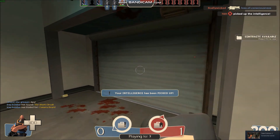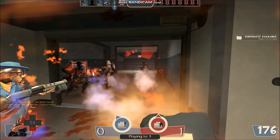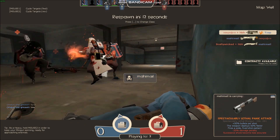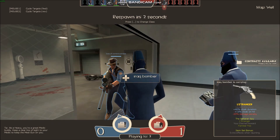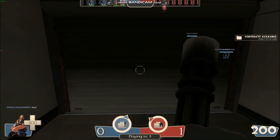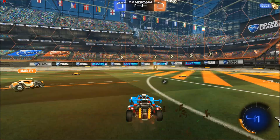On to Team Fortress 2, which along with Zula I'd say are the two games where this system shouldn't have too much difficulty. Indoors during a firefight we're getting early to mid 30 frames per second, which is good enough. It's nudging 40 at times, which is solid. That's Team Fortress 2.